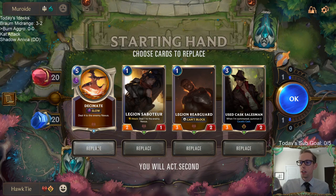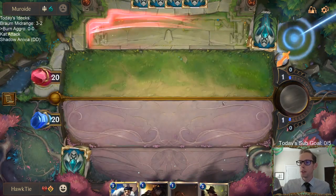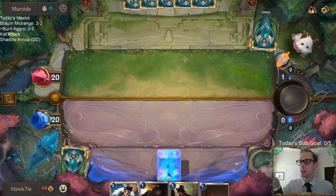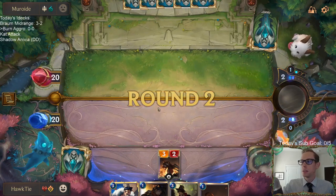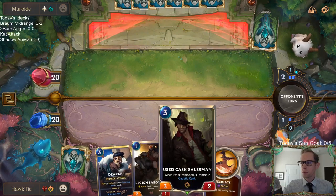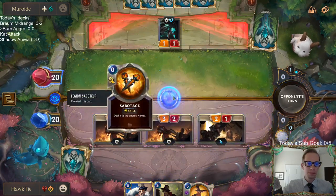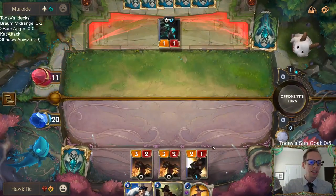Decimate is good at finishing the game off, but I think we mulligan that. I'm going to keep the Salesman — we want something a little earlier. Salesman is such a great blocker; it really helps you win combat races against other decks that are trying to attack you. Looking at Lucian, he's an aggressive champion, so they're probably going to be attacking.